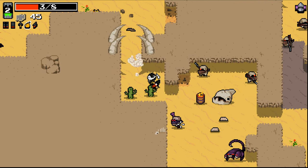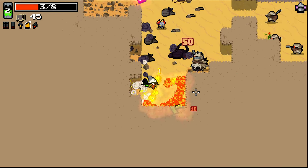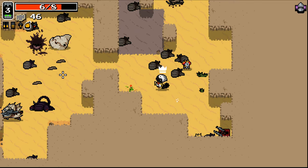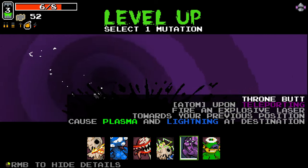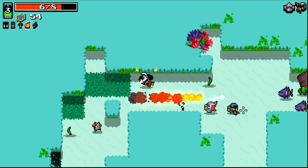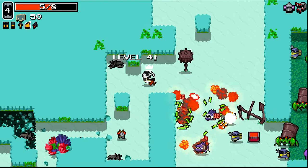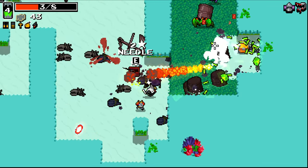I managed to smack that guy upside the head a little bit there. I think this guy has like built-in gamma guts to an extent — I always forget about that. Up to level three already; it's all about just speeding our way to max rank here. Fire an explosive laser towards your previous location causing a plasma and lightning detonation — that's pretty good. Second stomachs is of course pretty good too, but I think we're going to go with bloodlust. Bloodlust will be pretty good for safety and will eventually heal me up.